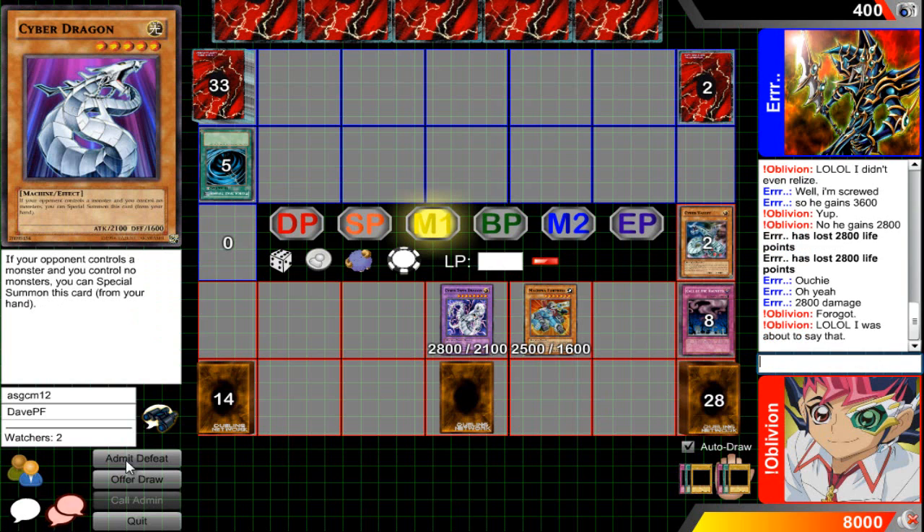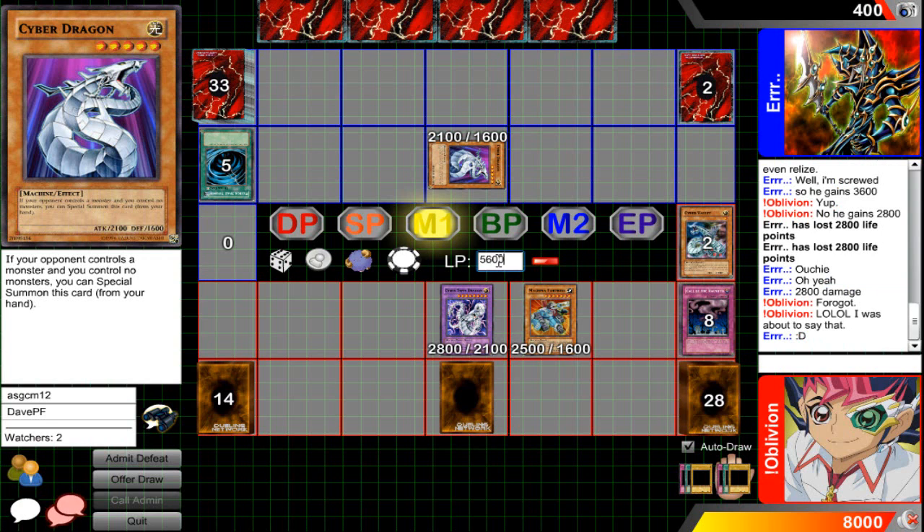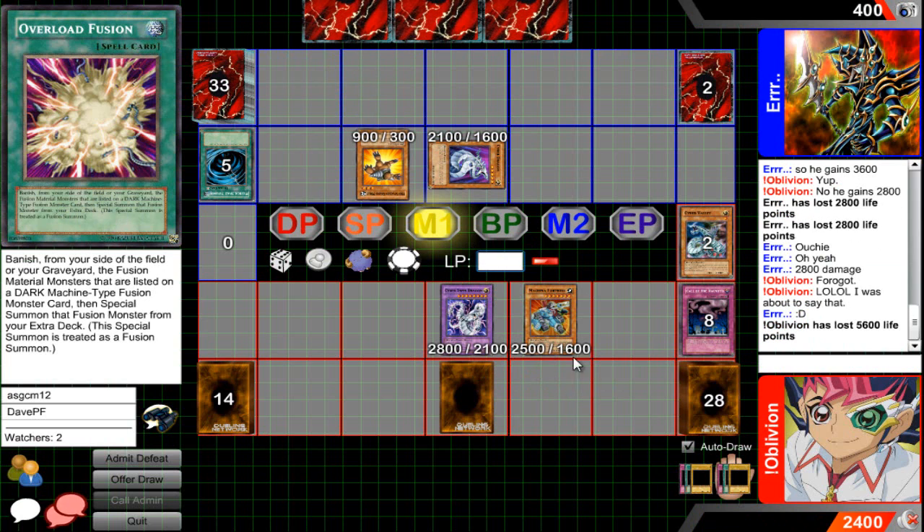Give me one second guys. I've got my handy-dandy calculator. Let's see: 2800 plus 2800 plus 2800 equals 5,600. Wait, I take the 5,600? What the heck is going on?